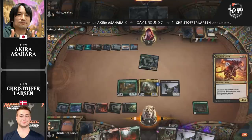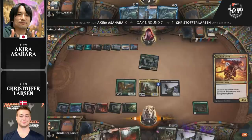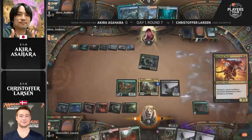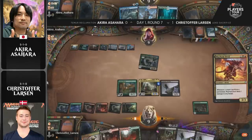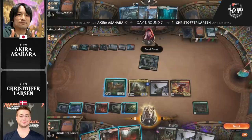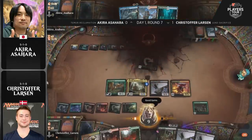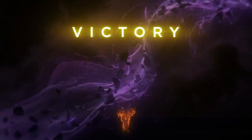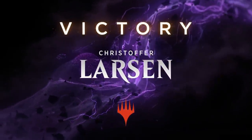Larson could also play Cinder Vines while digging with Trail of Crumbs. That's also an option. And there it is — Asahara cycled for zero. That's a good game from Akira Asahara. Christopher Larson picks up the win two games to zero. Jund Sacrifice has had its place at the top of standard for a stretch, but it's been a while since it was the go-to deck — yet whenever it does its thing, it's so impressive, such a really powerful deck.